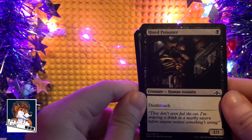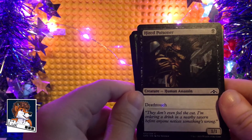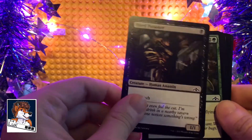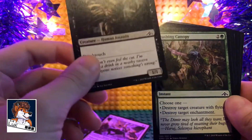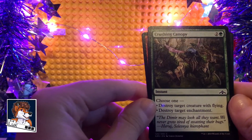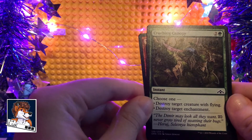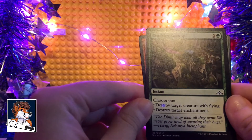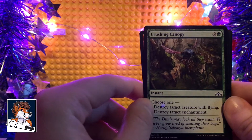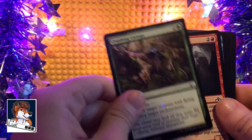Hired Poisoner — Deathtouch. I don't know what Deathtouch is, but there we go. One/one. Not much to say about that one. Crushing Canopy — it's an instant. We do love a good instant. Choose one: destroy target creature with flying, or destroy target enchantment. Two mana plus one green. So that's pretty neat.